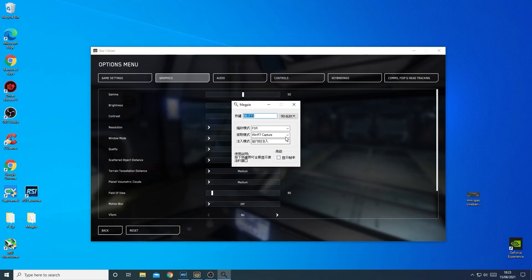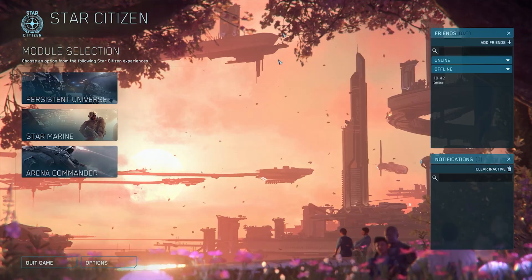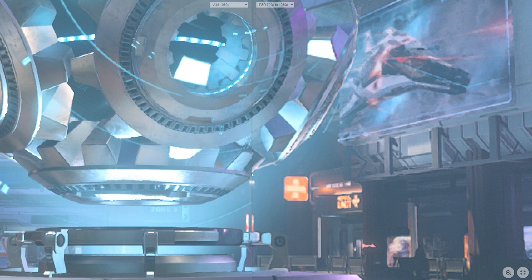The other thing to say is that there are now upscaling options — you can use AMD's FSR technology to upscale. There's Magpie and Lossless Scaling available on Steam, a little program you buy, and you can upscale from say 720p up to 1080p. However, upscaling from 720p to 1080p doesn't look great — you lose quite a lot of picture quality. Upscaling really works best from higher resolutions, maybe from something like 1440p up to 4K, which is not what we're talking about with a minimum spec build. But if you have a slower graphics card than the 1060 6GB, you do have the option to run at 720p and upscale.